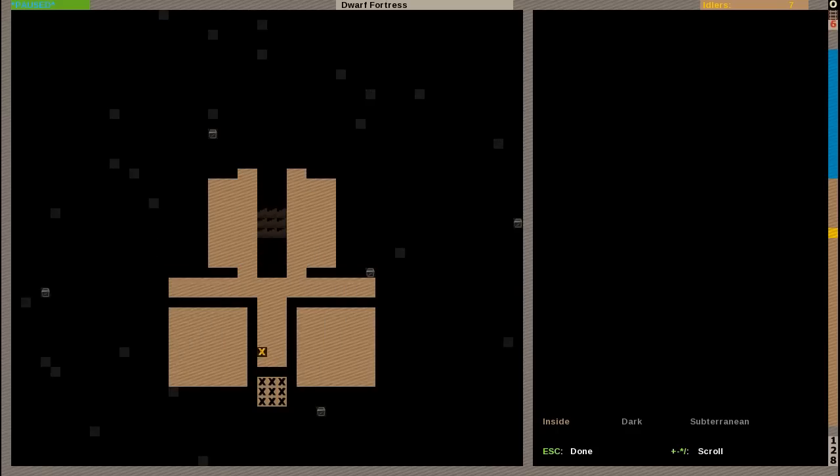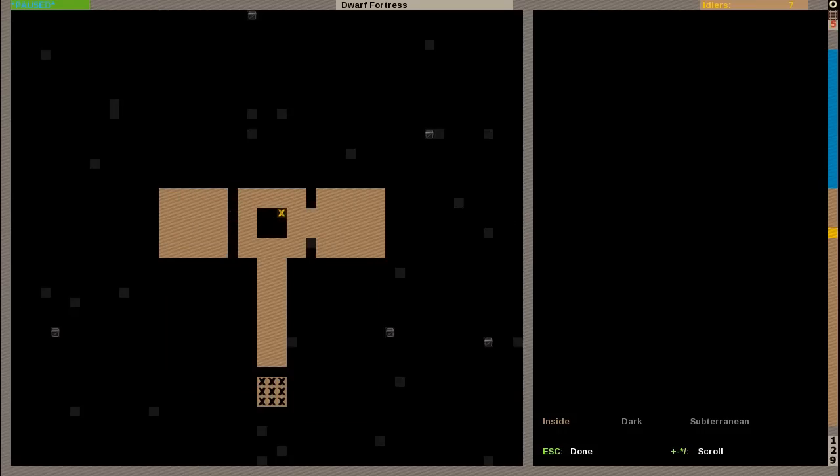One level down. Here will be our workshops. Again, these large open spaces will be some storage area. I will be sorting everything neat, so we need a lot of storage area. Here some more space for workshops. As you can see here are the upstairs leading towards the storage area.